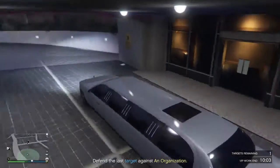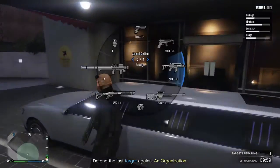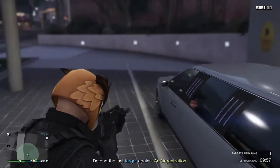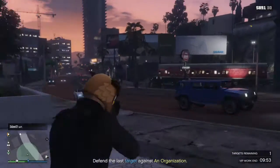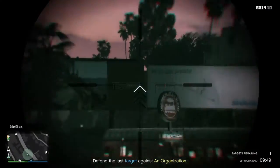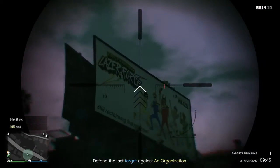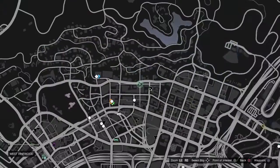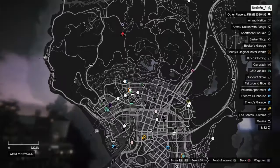Welcome back guys to the video. Today I just found a car spot — a limo. How to get a free limo. You might have to drive around the block a few times, but you go near this train and the place that says Laser Force. If you go onto this location on the map, this location right here.